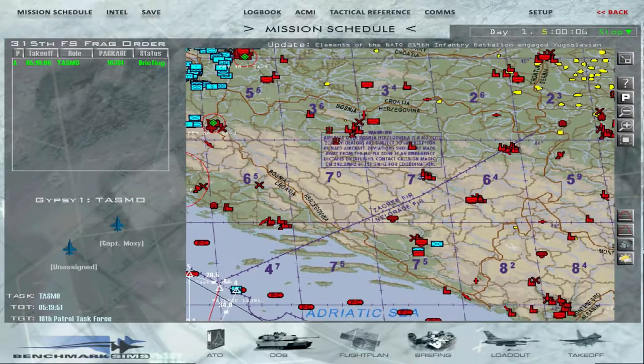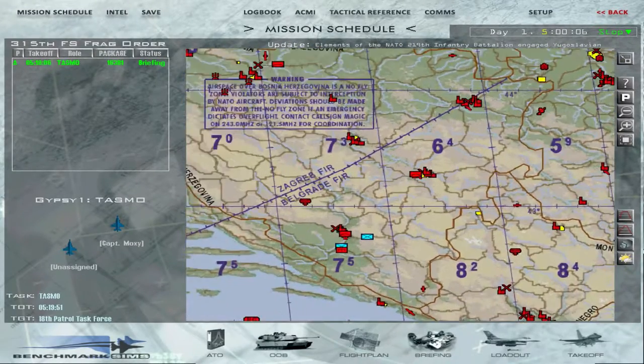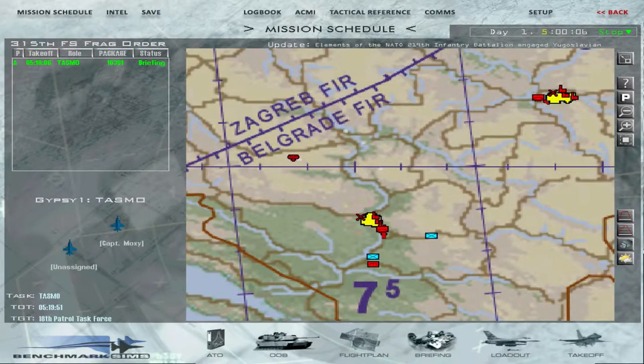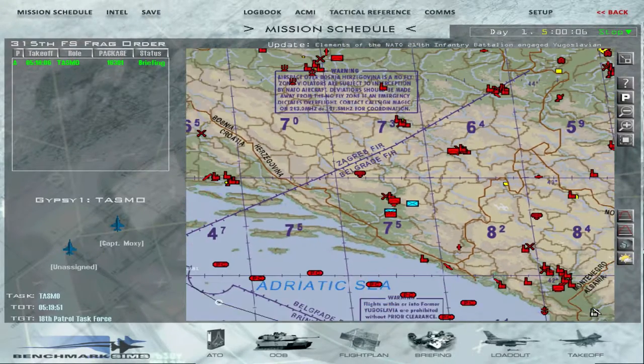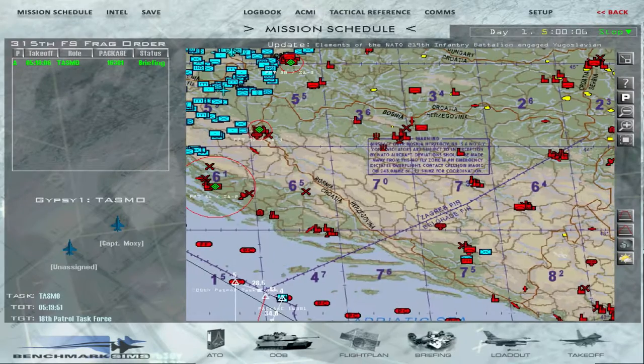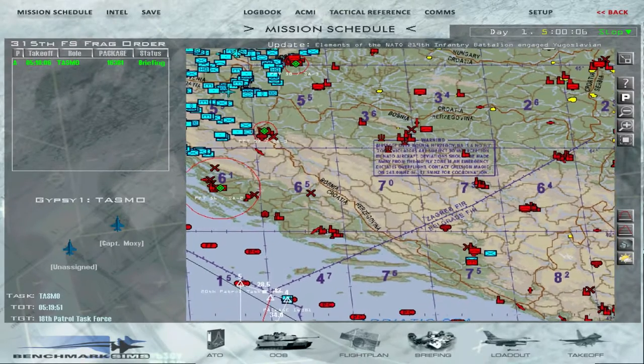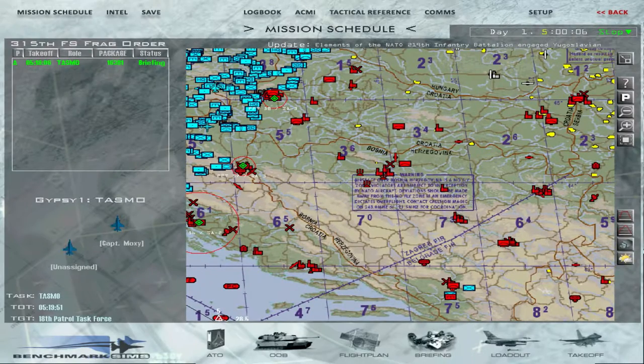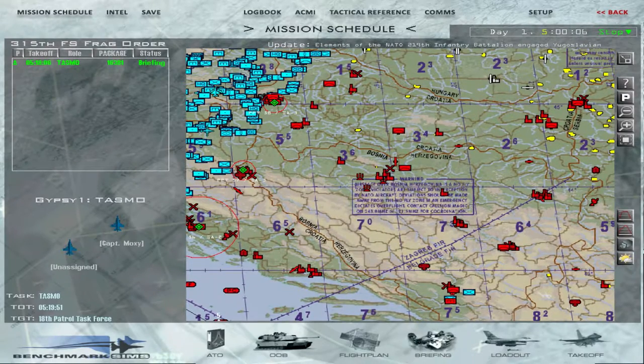Also worth mentioning, we have some sporadic instances of enemy troops here and there. I don't know what those guys are — probably some peacekeeping element in those cities and towns over in Croatia and Bosnia. UN peacekeepers undoubtedly, and those guys were completely overrun.